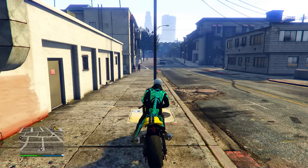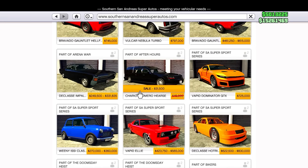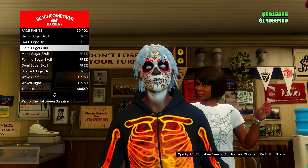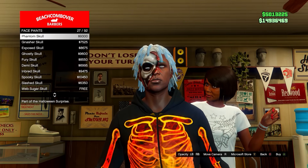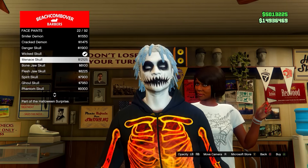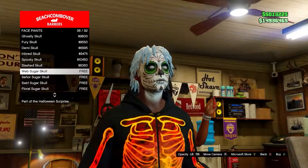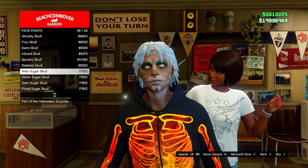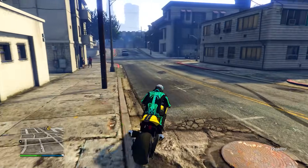We also have the usual 30% off all Halloween themed vehicles and all Sugar Skull face paints are completely free. All the Halloween face paints are back in the game so take advantage and purchase every one you want. If you want your face paint to appear more prominent, hold right bumper to increase the opacity.